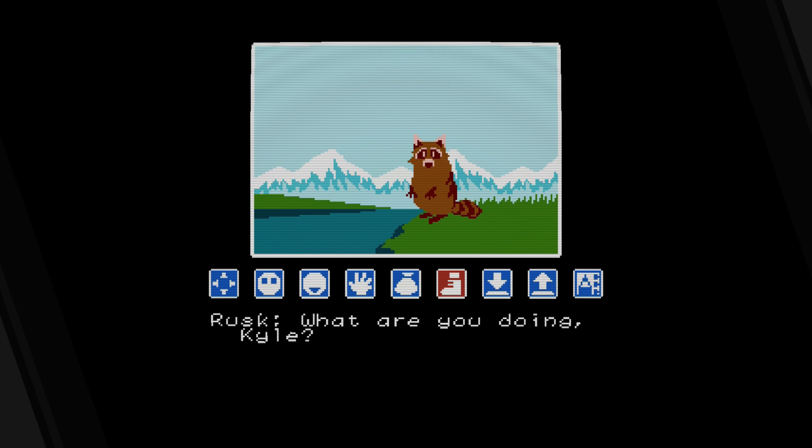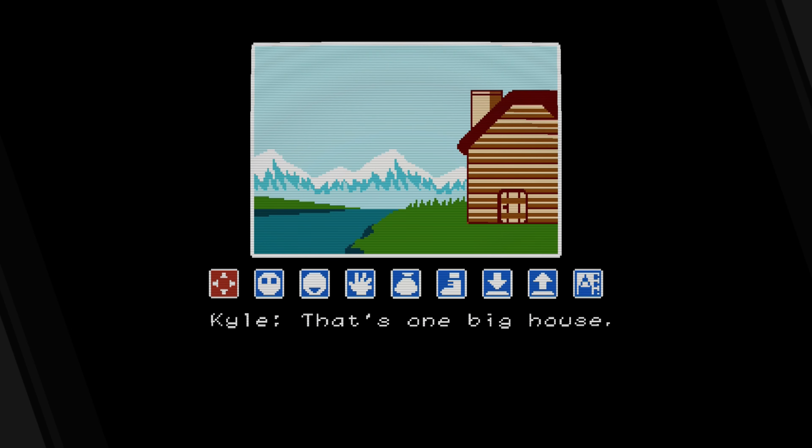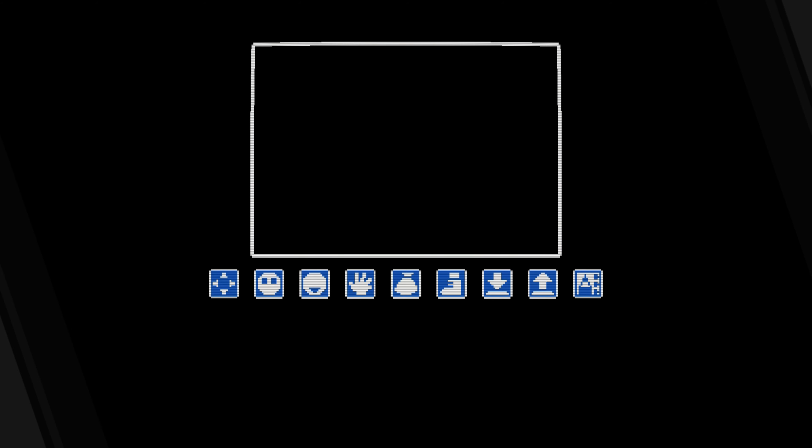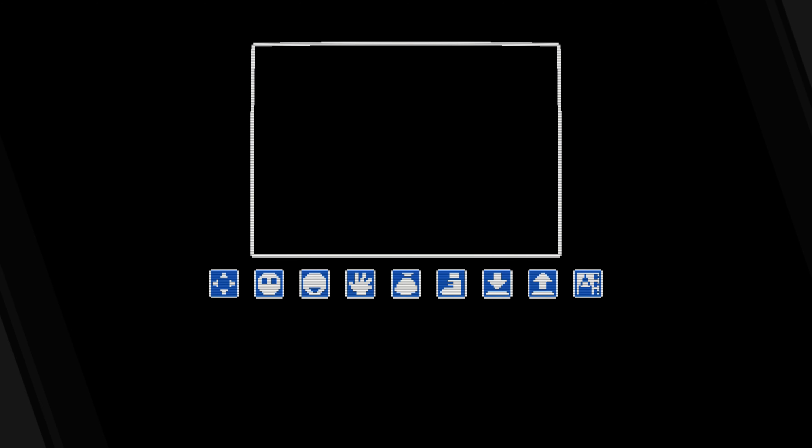With its very different three included titles, Sunsoft's Back Collection at least provides some diversity. Starting with what I consider to be the weakest of the bunch, Ripple Island is a pretty early console take on the point-and-click adventure genre that had been flourishing on early PCs at the time.